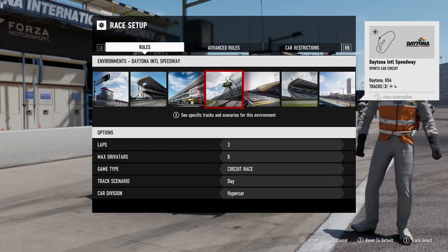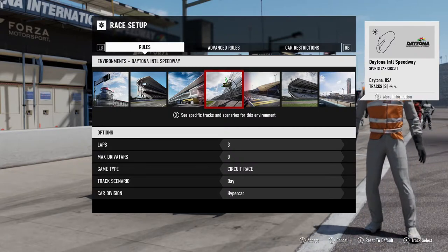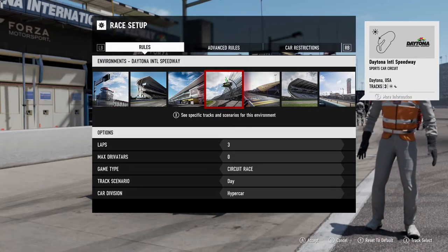The track settings are pretty straightforward. You have to run all three laps while on the sports car circuit of Daytona to move on to the next challenge.